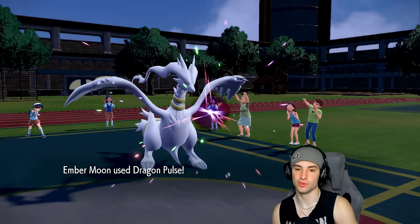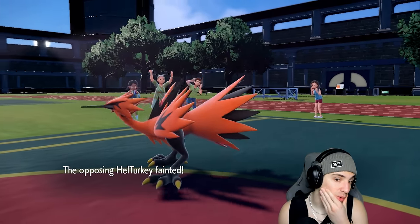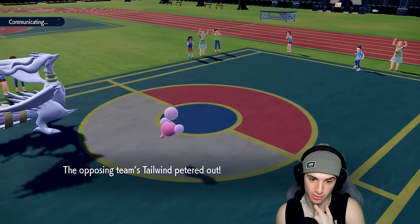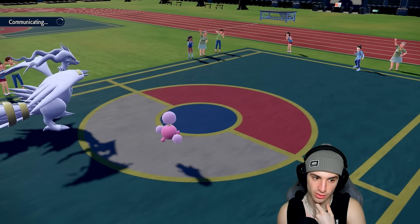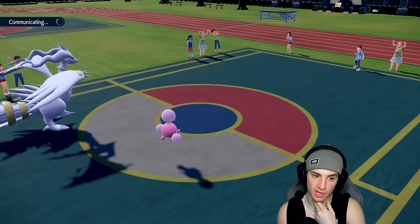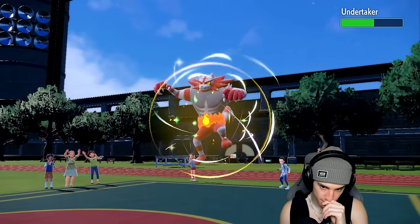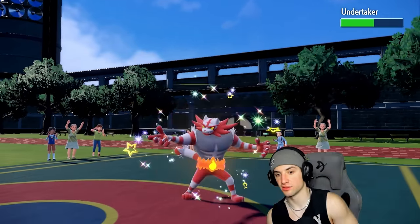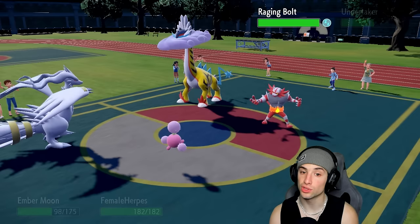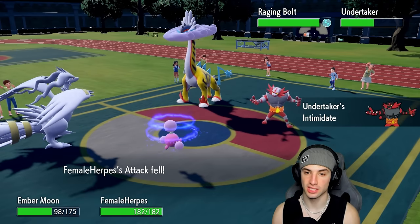Their Tailwind should end in one or two turns. I can simply Pollen Puff depending on who they go into — we already know who they're going to bring. I'm going to heal up Reshiram — might have to Terastallize it. I can put Pokémon to sleep too, which is great. Reshiram is still taking hits. They're still asleep — I forgot about that. Attack drop is no big deal since we're Special Attacking.